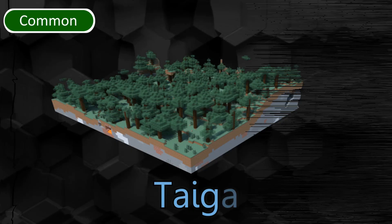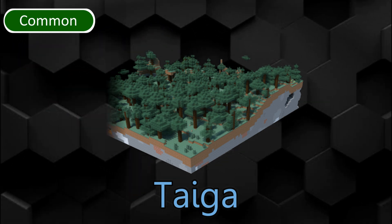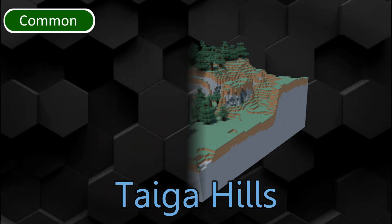Taiga is a common biome with spruce trees, ferns, berry bushes, foxes and wolves. Outposts and villages can spawn here. Taiga Hills is a hill variant of the taiga. Taiga Mountains has higher peaks than the hills.